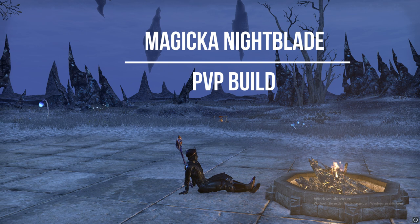Thanks to skills like Shadow Image and Shadow Disguise, you can literally vanish from any situation. And you can basically one-shot targets with in-cap, Assassin's Will and Impale. I will show you two powerful non-proc setups, especially made for the ongoing CoD PvP test.